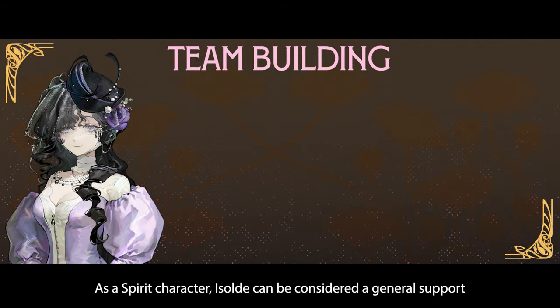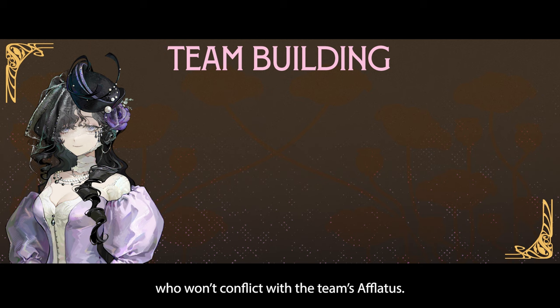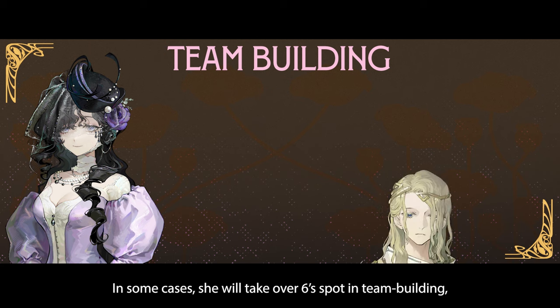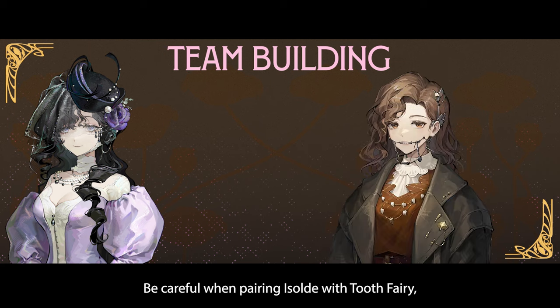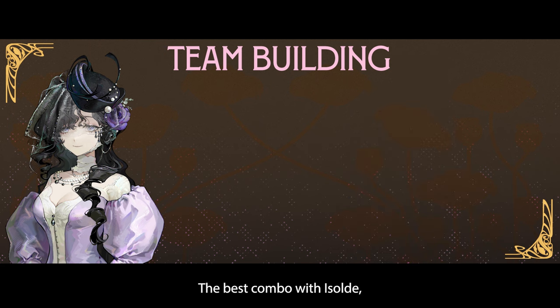As a Spirit character, Isolde can be considered a general support who won't conflict with the team Aflatus. In most cases, she will take over the 6 spot in team building, as she offers more offensive and direct increasing damage than him. Be careful when pairing Isolde with Tooth Fairy, as their debuffs conflict and can overlap — they still work together, but keep this in mind. The best combo with Isolde, especially if you want to boost a reality damage dealer, is definitely Gétien.